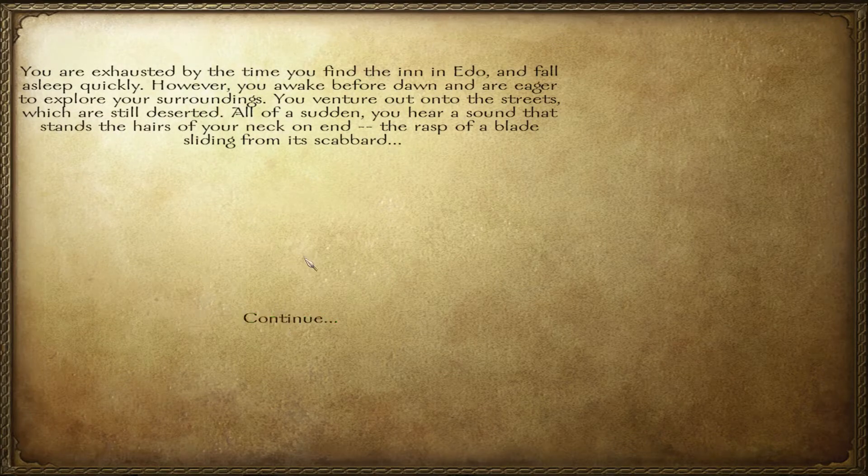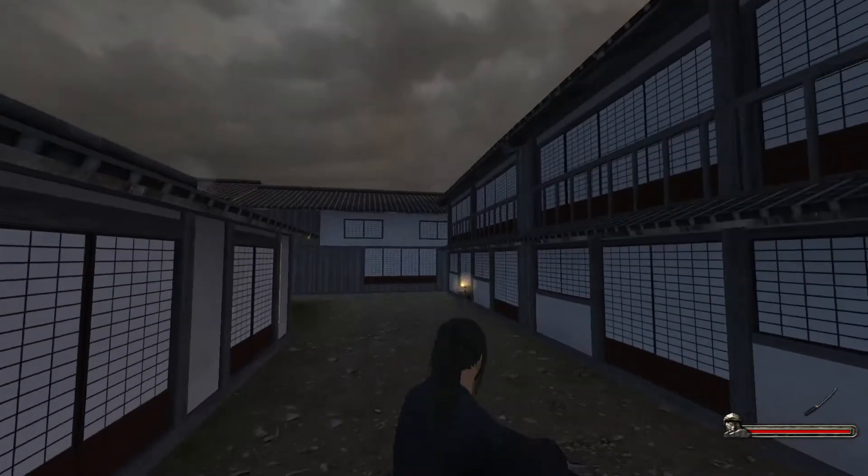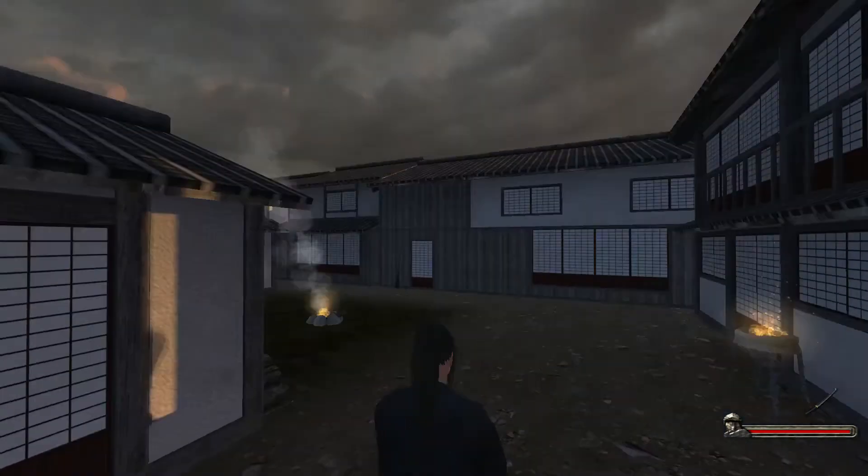You are exhausted by the time you find the inn in Edo and fall asleep quickly. However, you awake before dawn and are eager to explore your surroundings. You venture out onto the streets, which are still deserted. All of a sudden, you hear a sound that stands the hairs of your neck on end — the rasp of a blade sliding from its scabbard. And we get right into it. I like this.